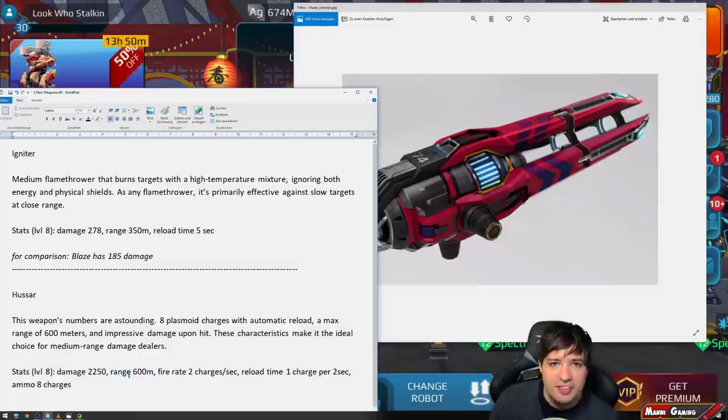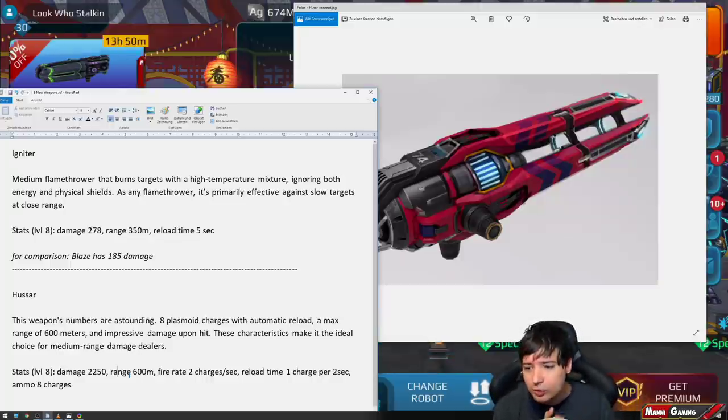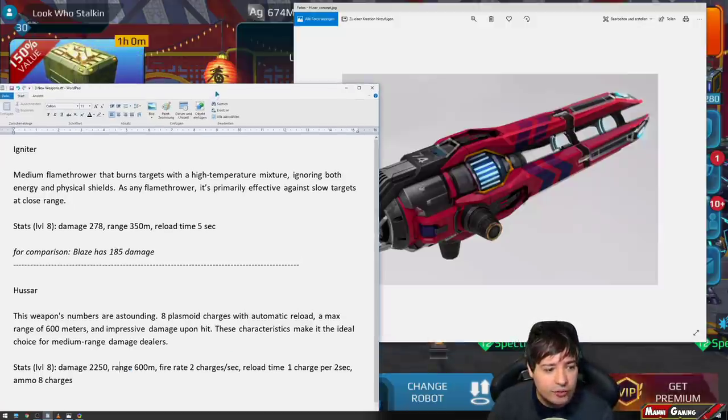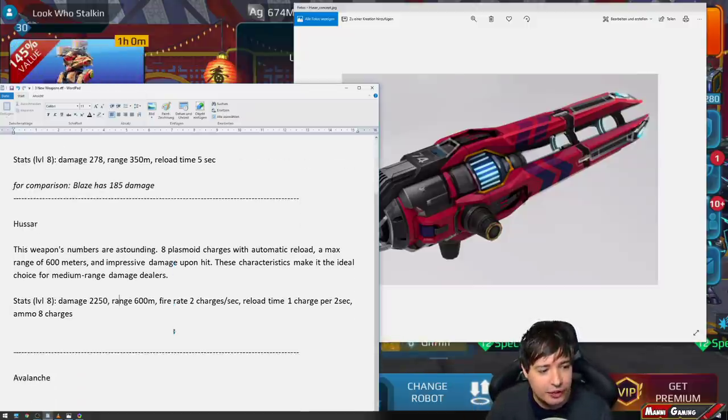It will deal about 40% more damage than the Marquis, the light version, with similar firing characteristics using charges. The Spectre is going to be an absolute monster with this setup. Saturday — one and a half days away — we're going to test these weapons in gameplay. Make sure to subscribe and hit the notification bell so you don't miss the test server gameplay.